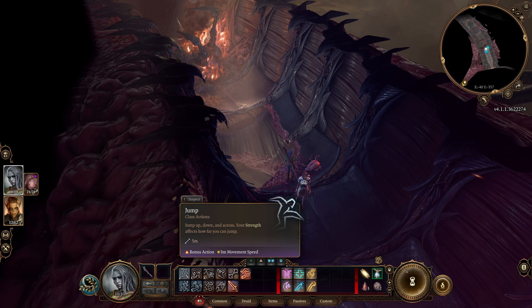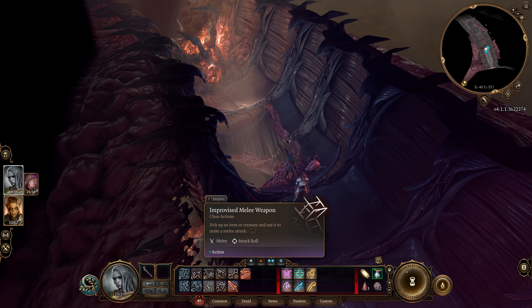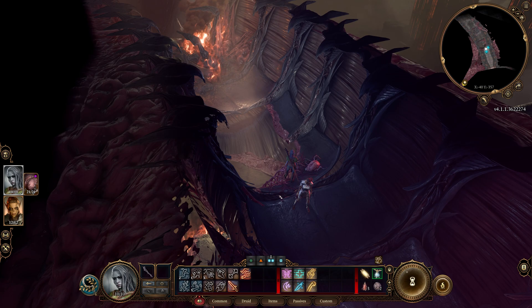We have options to do jumps — Z is the shortcut. We can dip our weapons into things that can alter them; I think you can like light your sword on fire. We can hide, throw things, make an improvised melee weapon with items in the vicinity. We can help up downed characters or remove burning, snared, tangled, webbed, prone, and sleeping conditions. We can do a dash action, and we can disengage — we'll talk about that when it becomes relevant.